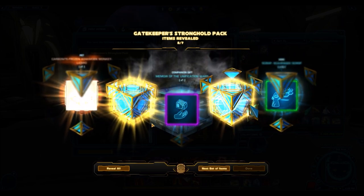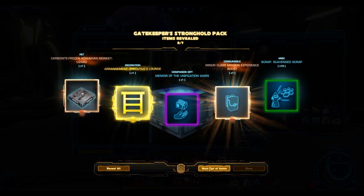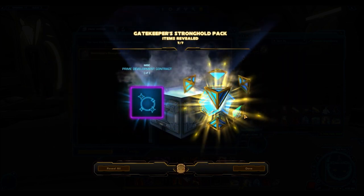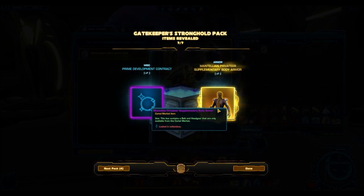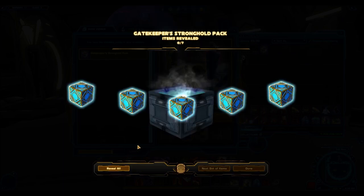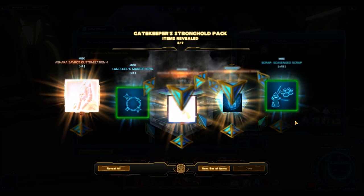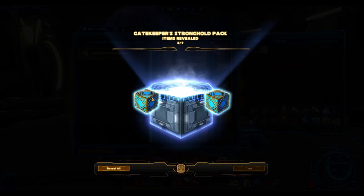Another gold item — another Arrangement Executives Lounge, I don't know how it looks so we'll check at the end. And another gold item: another Mantellian Privateer supplementary. We're getting lucky with a lot of gold items but they're not the best ones. The Statue of the Emperor is a really good gold item, and of course the Sateel Shan tunic or boots are really good gold items as well.